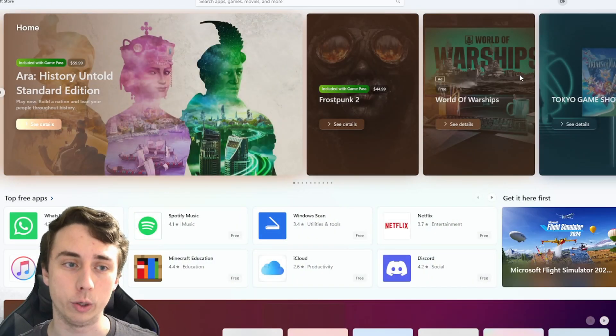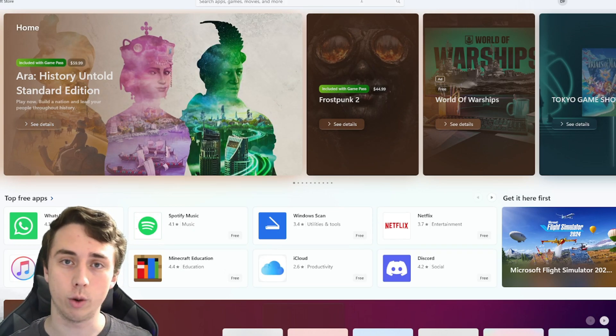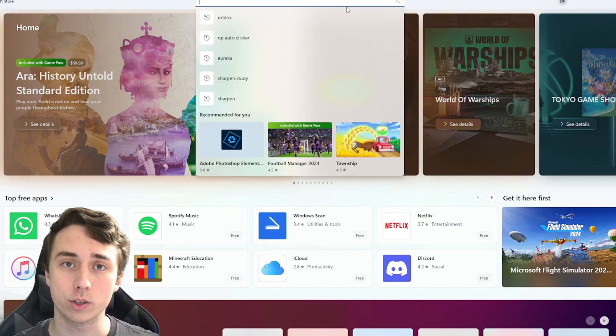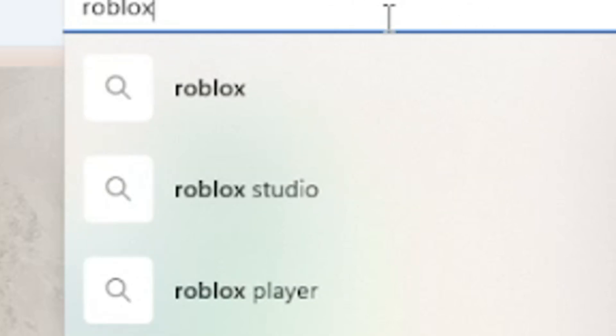For the other account that you want to use, you're going to want to load up the Microsoft Store. This is most likely already installed on your computer, but if it's not, you can go ahead and install it. And if you guys didn't know, there actually is Roblox on the Microsoft Store. So come into the top bar and type in Roblox and hit enter.